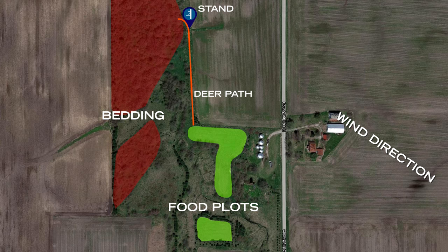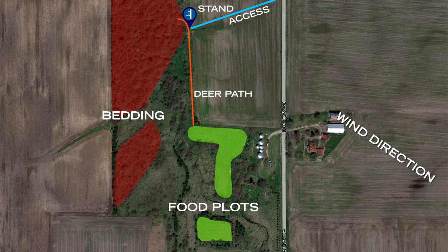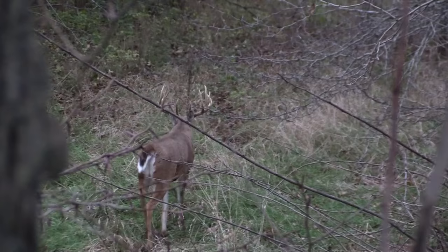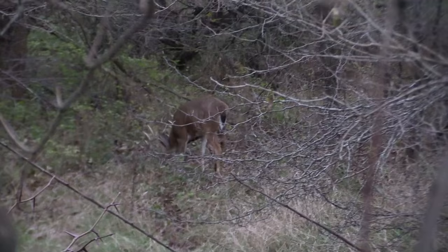As you can see from the aerial, the access I took to my stand that morning avoided those food plots — I expected those deer to be there, so I wanted to avoid spooking them on the way in. My stand was situated right on the edge of the bedding cover. The wind was just perfect for those bucks because they could travel the downwind edge of that bedding cover and hook back into it, like bucks so often do. Shortly after daylight, the three-and-a-half-year-old came down the trail, walked right past me with the wind in his favor, and fed slowly into the brush before hooking back into cover to bed.